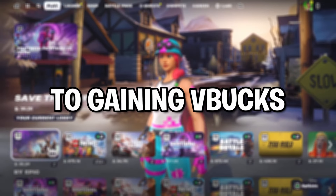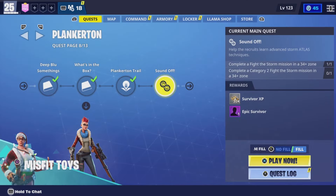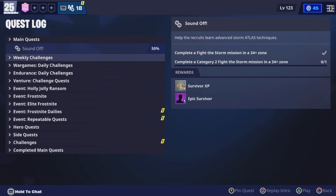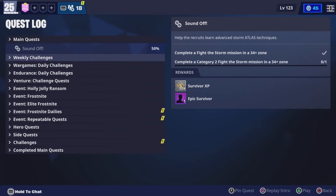There's four main methods to gaining V-Bucks, so let me show you them. First of all, every day you'll have three daily quests. I can't show them here since I've already done them, but basically they'll be simple challenges you'll have to complete, such as destroying fire trucks or killing husks, and doing them will reward you with 80 to 100 V-Bucks.